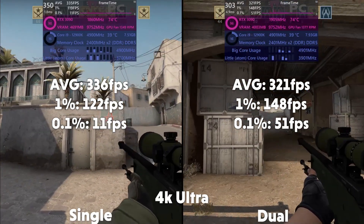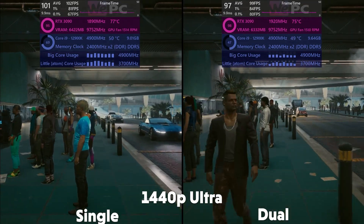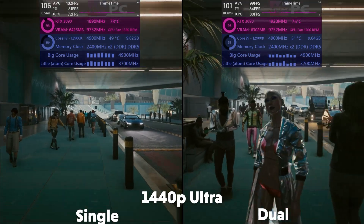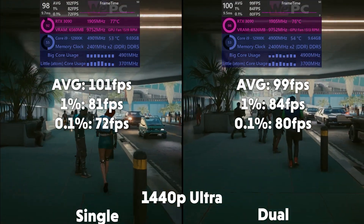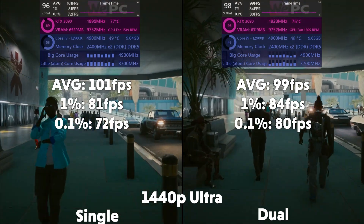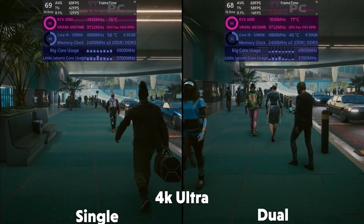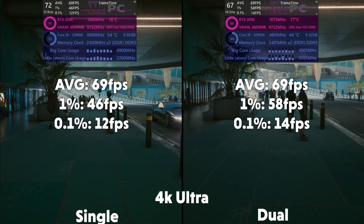Cyberpunk is next, and at 1440p, single channel is averaging 101fps, with a 1% of 81 and 0.1% of 72. Then the dual is averaging 99fps, with a 1% of 84 and 0.1% of 80. Then at 4K, the single is averaging 69fps, with a 1% of 46 and 0.1% of 12. With the dual averaging 69fps, with a 1% of 58 and 0.1% of 14.